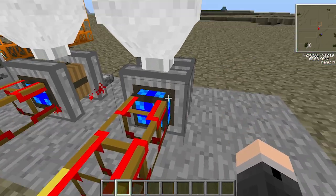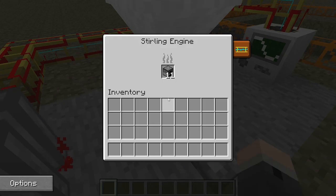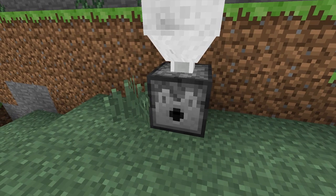The hopper will automatically fill whatever machine is below it to its maximum capacity, and it will use whatever material it has inside it, regardless of whether that material is even usable by the machine or not. Different types of items can be stored in the hopper; however, it will only dispense items if there are matching items in the machine below, otherwise it waits until space is available.